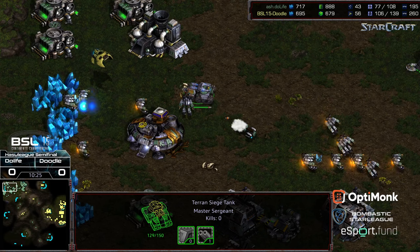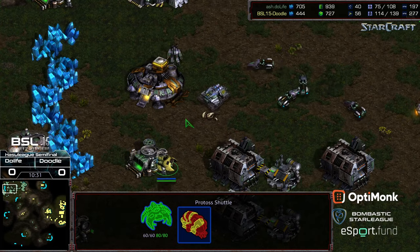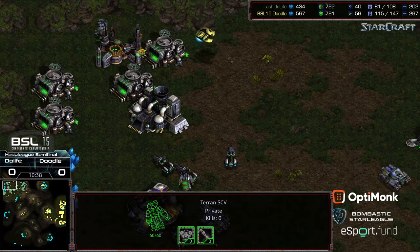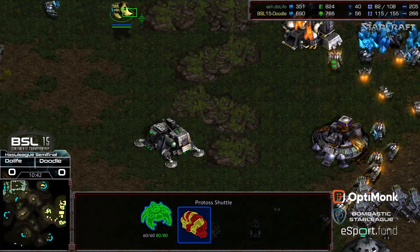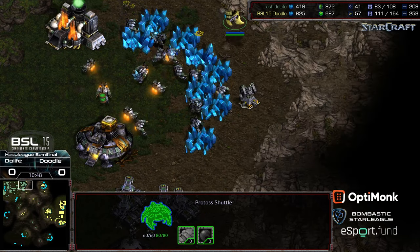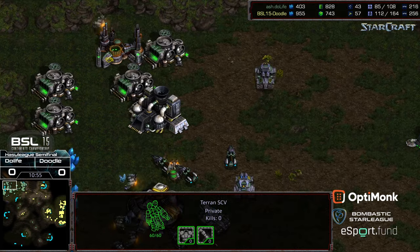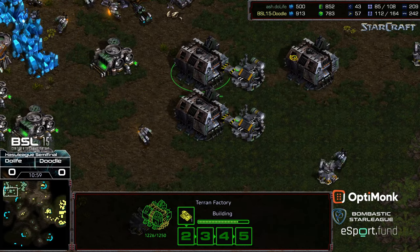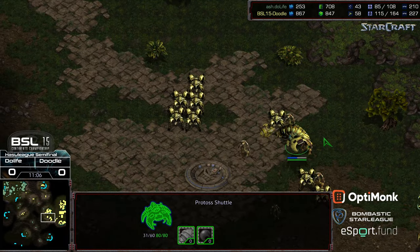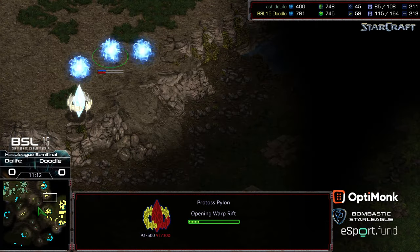One siege tank down and a lot of economic disruption from Do Life — losing a good amount of SCVs, and currently completely not mining at his main. No Goliath in production. An SCV trap to the north — that's never fun. Do Life just wanting to play defense. The Reaver dropping to the north gets immediately splorched. Actually a double SCV trap: one SCV trapped here, one SCV trapped there for Do Life. It has to feel a little bit unfortunate, but I don't know if he realizes how fortunate he got earlier with that Reaver shot — it could have obliterated the main entirely. Shuttle is going to escape and will be utilizable in the mid game.